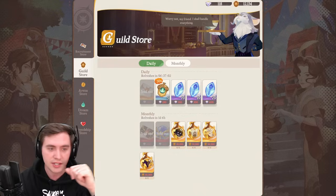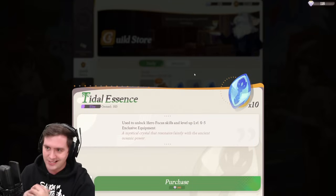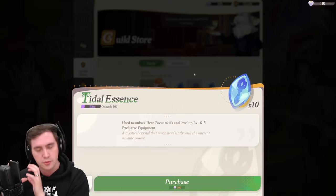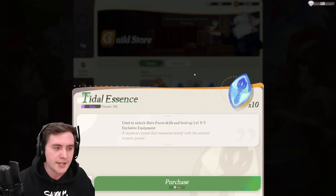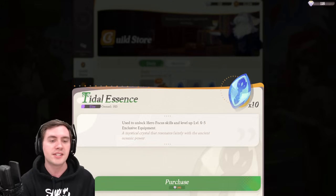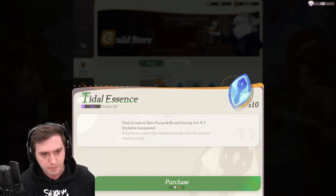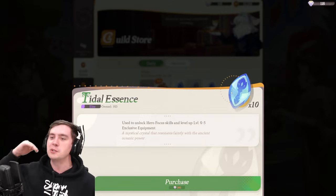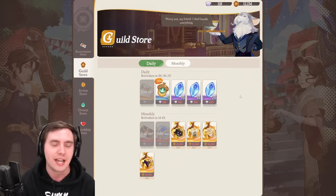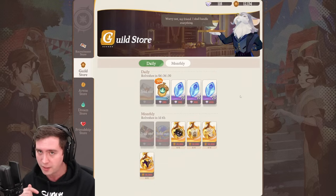I'll be buying another copy of Reiner as soon as I can. The other thing I wanted to discuss is buying title essence. In the very early game it can give you an advantage — you use it to upgrade some of your character's skills, as well as upgrading your hero's specialty weapon once they're at Mythic+. This is a currency you can get a bunch of for free from doing the Dream Realm, but the better you place, the more you get. There is a situation where investing in certain characters allows you to get more of this essence.